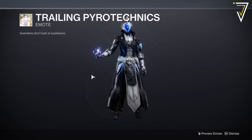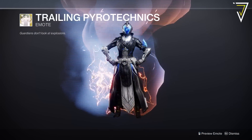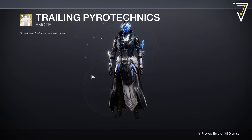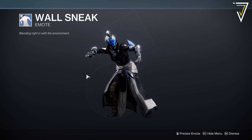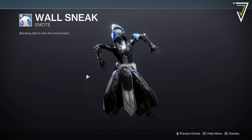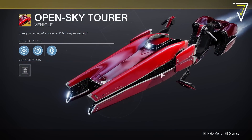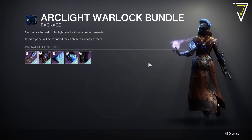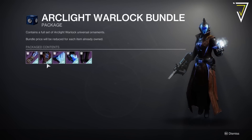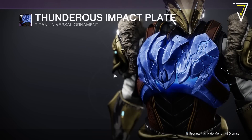Over in the main Bright Dust store we have an exotic emote called Trailing Pyrotechnics from Season of the Hunt for 3,250 Bright Dust. There's also a rare emote from Season of the Seraph called Wall Sneak for 400 Bright Dust. Next we have an exotic sparrow called Open Sky Tora from Season of the Haunted for 2,500 Bright Dust. We also have legendary armor ornaments for the Arc 3.0 set — for Warlocks the Arc Light Robes, for Titans the Thunderous Impact Plate, and for Hunters the Dynamo Current Vest. Chest pieces are available on all three classes, each for 1,200 Bright Dust.